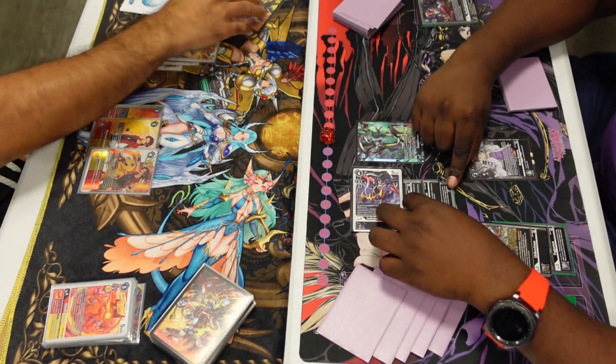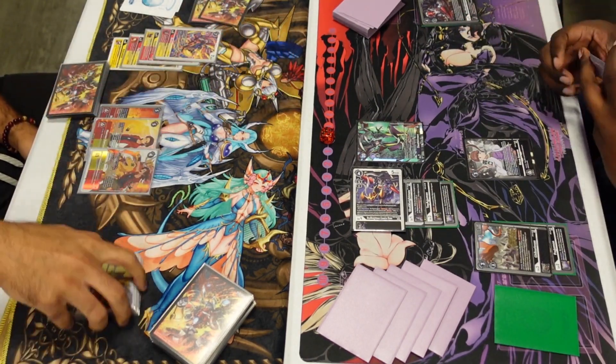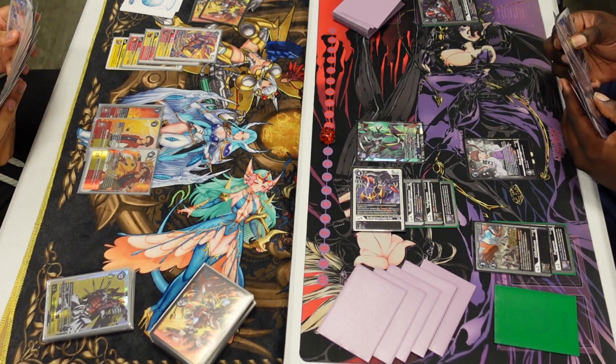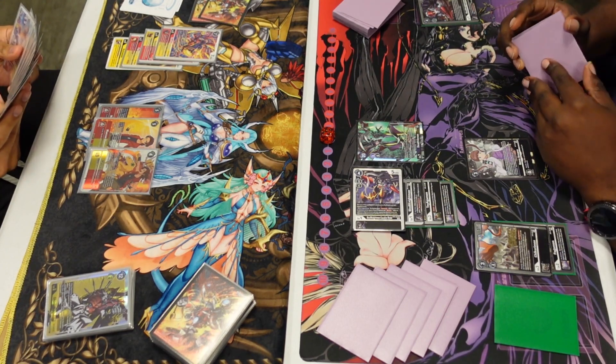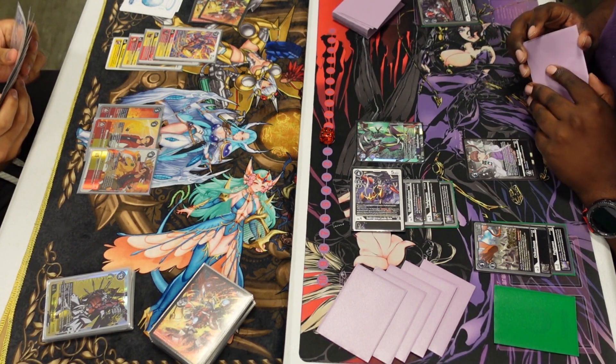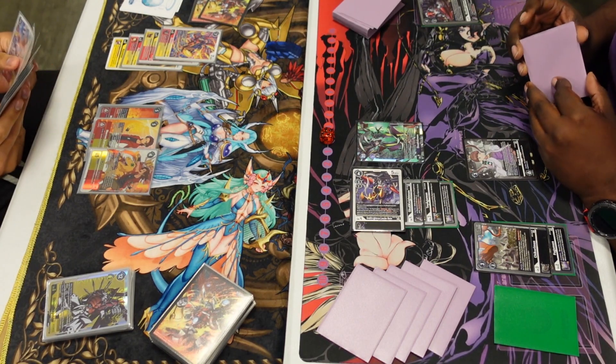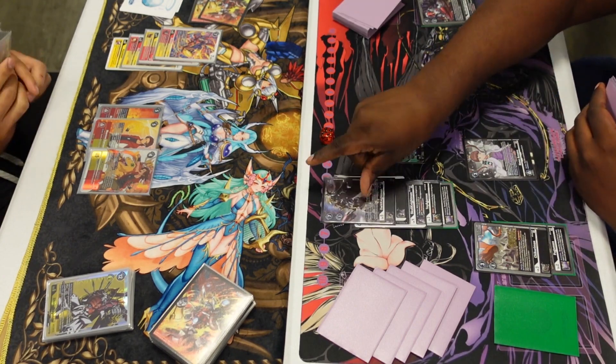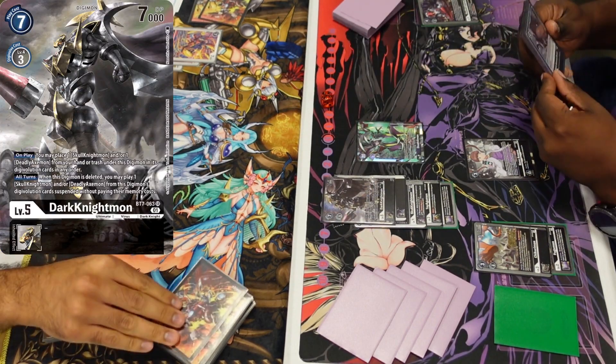We've got Skull Knight Cavalier Mode — and unironically, having never heard of this card before, this is probably one of the better cards in the deck. It has Jamming plus — I think it gets Reboot or something — but basically Jamming combined with the other Skull Knight effect that grants Security Attack plus one is pretty crazy. Just being able to swing into security for a cost of one — you can see there I choked him to one and he's still able to check two cards. Dark Knight passes turn with Reboot from Toyagu.